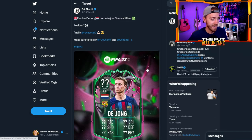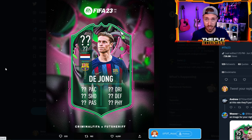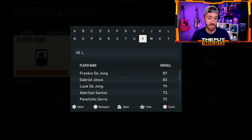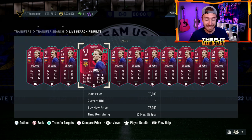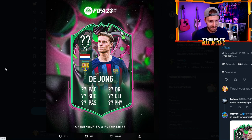Frankie De Jong is coming in packs as a Shapeshifter — again, question marks around the position. De Jong has been a card that so many people have wanted to see get a new special item for a really long time. You guys may remember the FIFA World Cup Path to Glory version of this De Jong card, which is his latest special card. People were hoping for him in Shapeshifters, some thought Team of the Season, but he's slated to get a card now. He's never had any alternate positions — he's only ever been a center mid. So they could shift him just a little bit to CDM, or where I'd like to see him, center attacking mid — a more attacking version of De Jong with more pace, better shooting, maybe a five-star skill, four-star weak foot type of vibe. Could he be a striker? Could he be a left wing? Absolutely. That's a really hype one coming today.